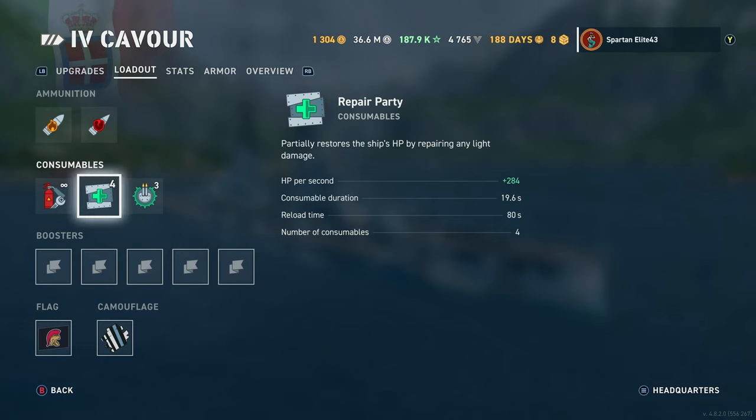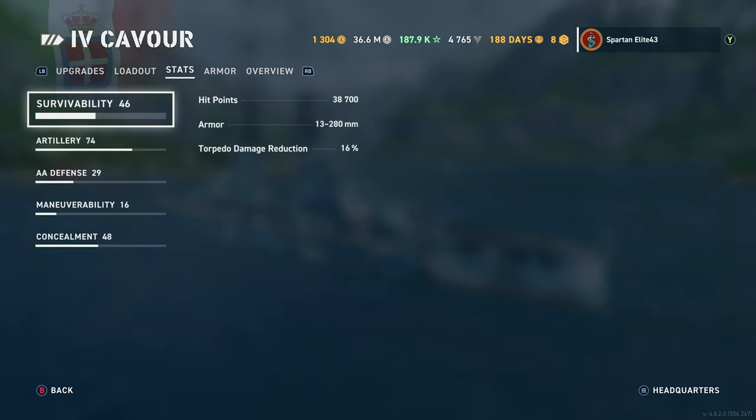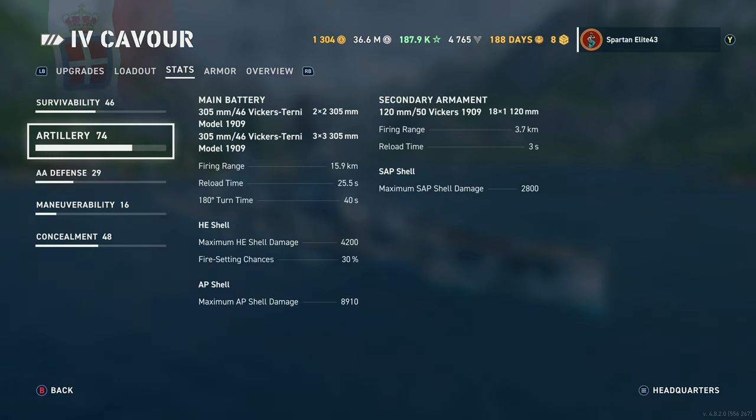We have 4 heals with this build and 3 secondary targeting boosters, which is always nice. Survivability is 38,700 hit points with a 16% torpedo damage reduction. She has 305mm .46 caliber Vickers Turney turrets — 2 dual turrets and 3 triple turrets. Firing range is 15.9km with this dispersion build, meaning I should have a little bit more range.